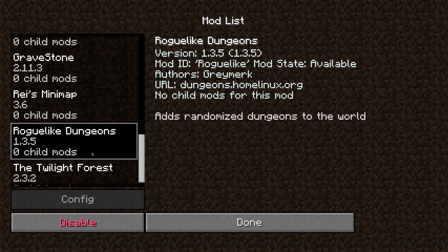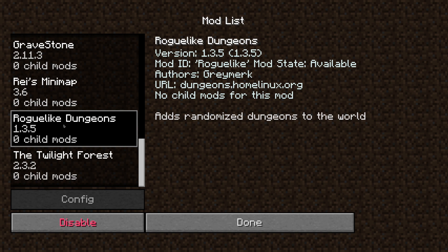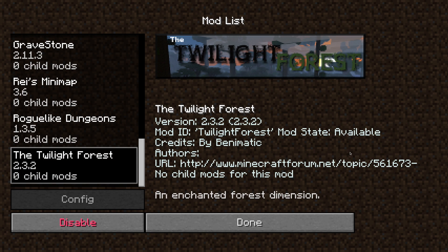Roguelike Dungeons is another dungeon mod with awesome randomized dungeons. It spawns a tower above ground, and underground it goes through so many different layers with crazy loot, spawners, and crazy mobs — it's pretty sweet. Then there's the Twilight Forest, which adds a whole new dimension. I cannot wait to get into the Twilight Forest — that's one of my main goals in this series.